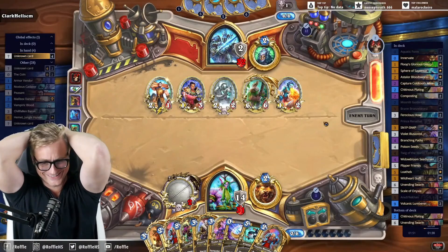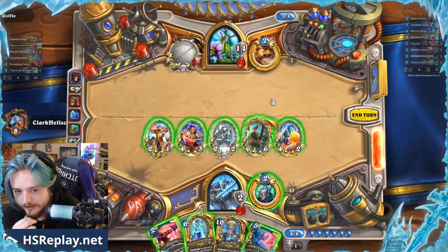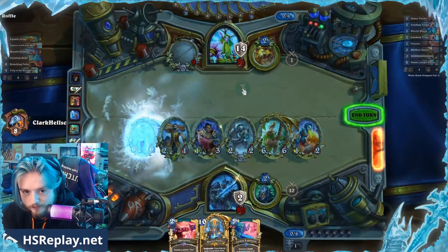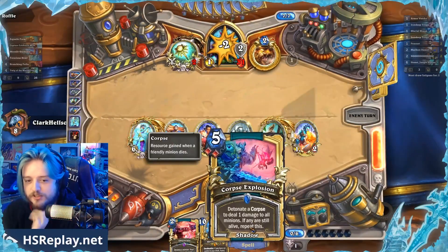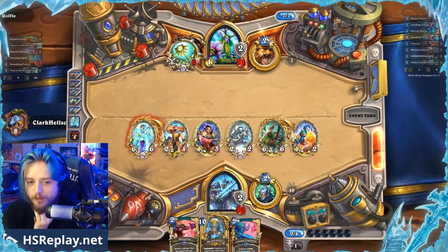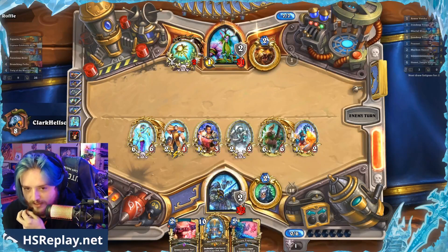Clark doing Clark things? Make it make sense. Oh, that's right — the Obliterates are the Bone Lord. It was Corpse Explosion. So this is how we do this: play Mechathun into Corpse Explosion. Obliterate could be another way of doing it if you need to kill your own board.